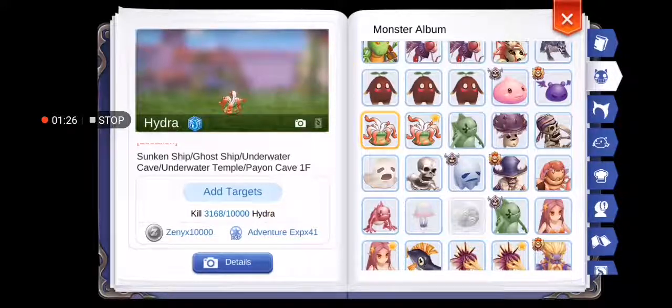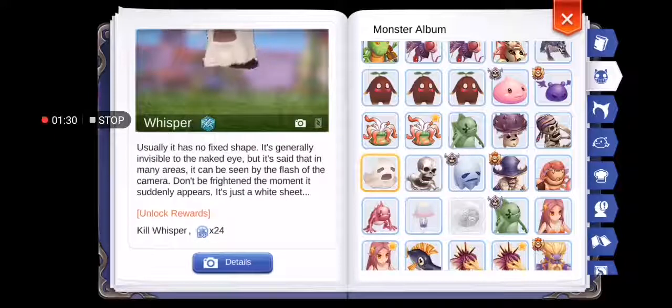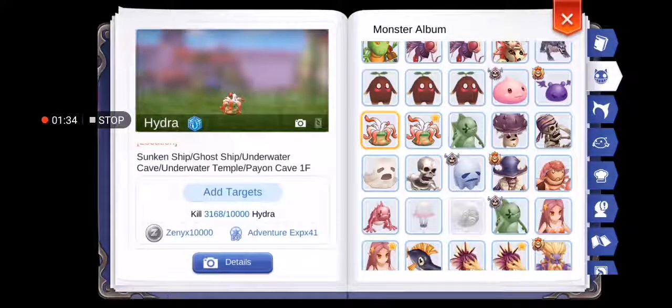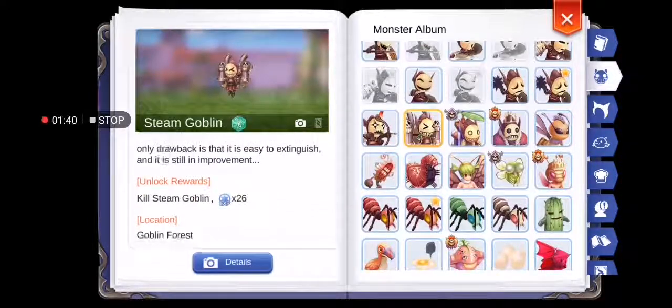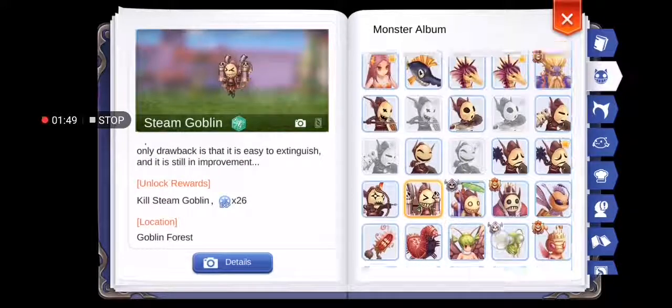After we finish that, they will give us another quest: kill this mob 20,000 times. After completing that, the mob will now give you an avatar — you can now get that avatar. After that, there are no more quests for that mob, so it's kind of boring to kill steam goblin now.